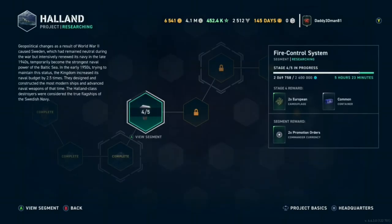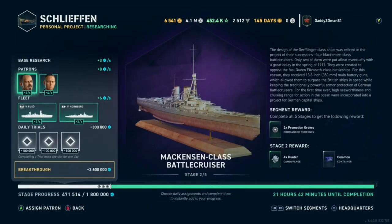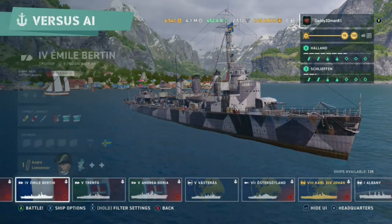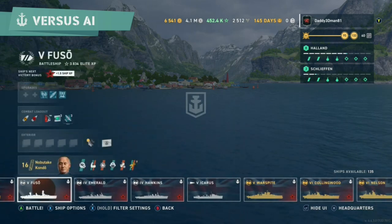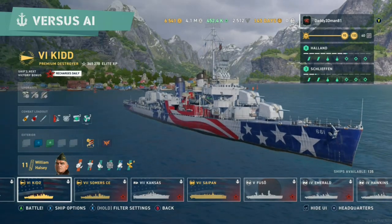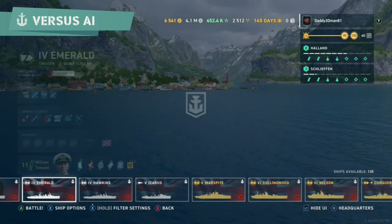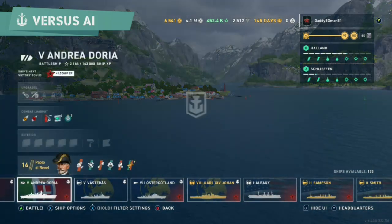So Ostrogott, Kansas, tier 8. And then for Schleif it was Fuso and Nurnberg, tier 6. Knowing that, I'll go to AI and start from the very far left. Schleif has Nurnberg and Fuso, so Fuso's here - we want tier 6 as well. Kansas is for Holland. I'll start with Kid to get the Holland tier 6 out of the way, then do Kansas, then Fuso, then Nurnberg, and the last two will be Ostrogott and Johan - as you can see they're right next to each other at the end.